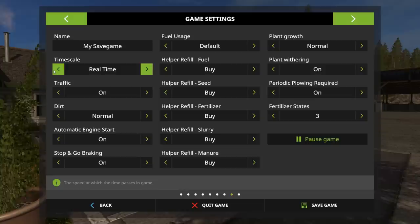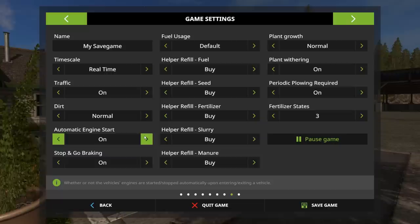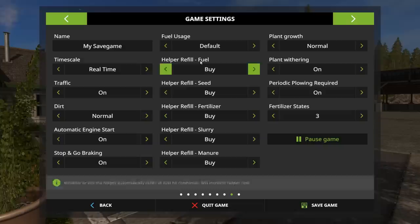You can speed up or slow down time. If you want to grow your crops faster, you can speed up time. But I recommend that while you're doing field work and planting, you don't want to fast forward, because parts of the crop will start to grow before you're done planting the field and you'll have a very uneven field. Set your time scale to real time and then begin farming. Once you're done and everything's planted, you can then speed up time.